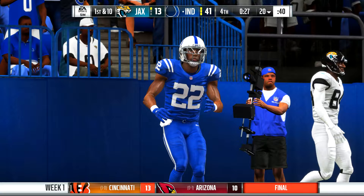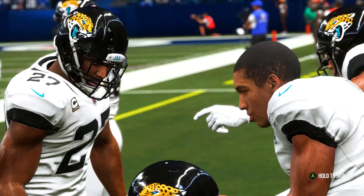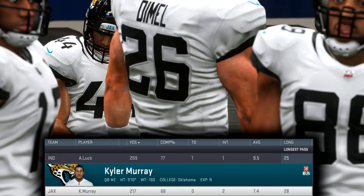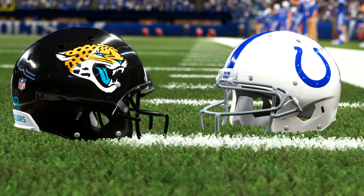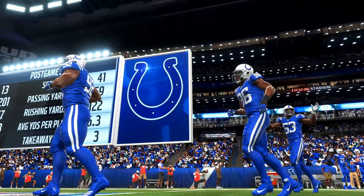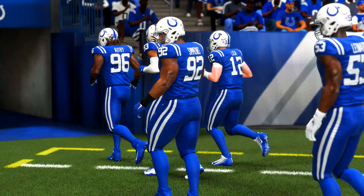Unfortunately the desperation heave is intercepted — just a stain on the stat line for Kyler Murray, who just wanted to make something happen. It'll look like he threw two interceptions, but one was garbage time. He did complete nearly 70% of his passes and got a rushing touchdown, but we lose the game 41 to 13. Honestly the game really turned around when we threw that pick-six. We didn't have any answer for Andrew Luck and the Colts offense either — I can't really put this one entirely on the rookie.